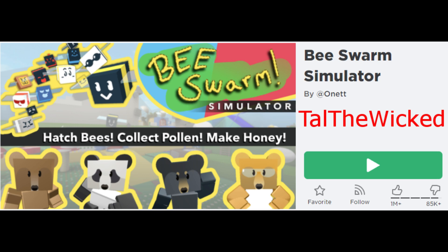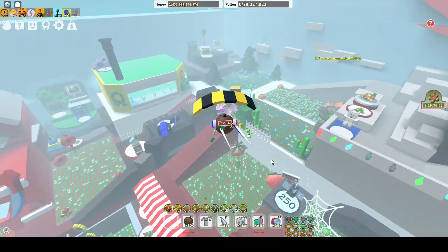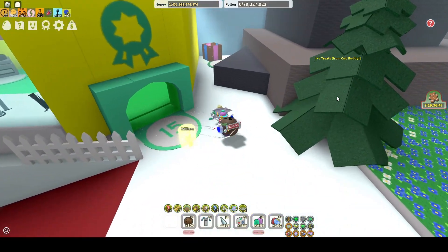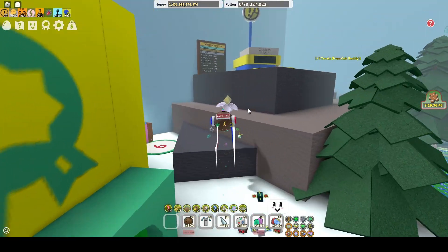Hey guys, Tal the Wicked here with another Bee Swarm Simulator video and it's time for Beezmas. As we continue to open gift boxes, let's head up here to number 6, the Woodland Gift Box. It's located by the Bad Shop and the Sticker Stack.